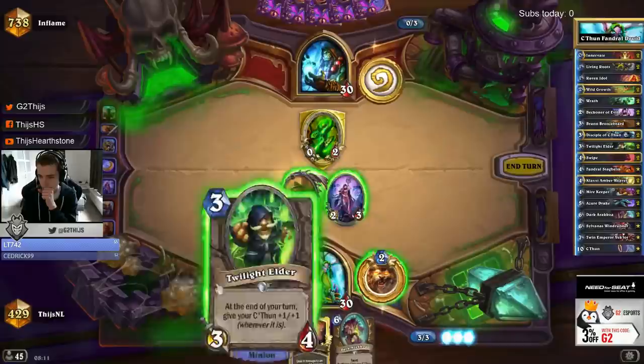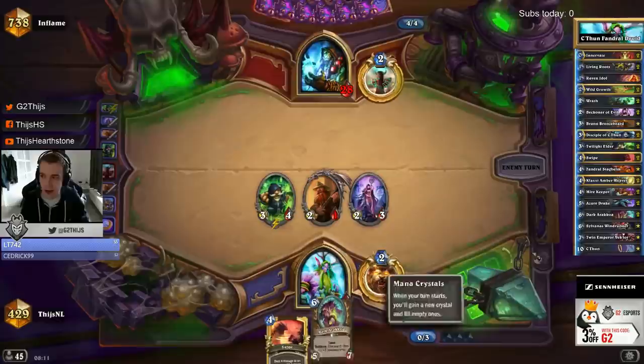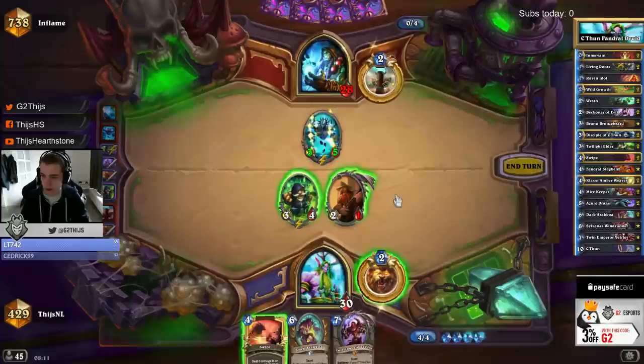Totem Shaman. I think it's really important to still run double Twilight Elder — it's not the most exciting one, it's also not the best Khatun card, but it makes your curve better. And we are running so much on our 4 slot that we really cannot afford doing more there.